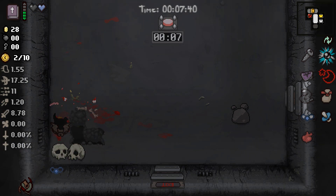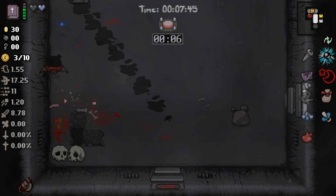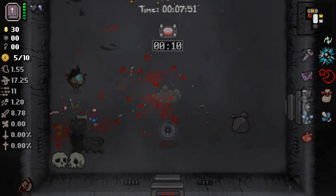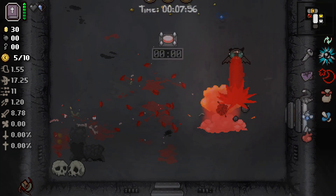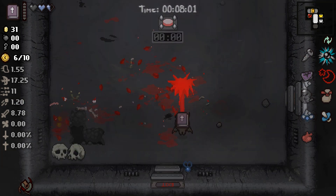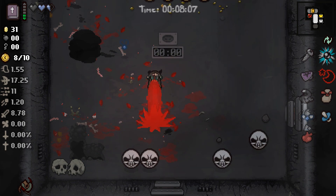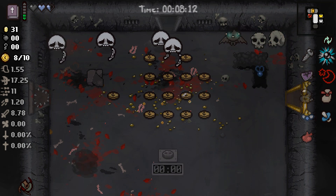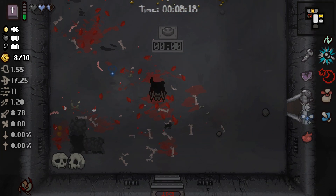These guys are annoyingly fast but they can't stand up to my brimstone laser. Our damage is good. I should also make sure I'm using the Book of Revelation at every possible opportunity so that it can start recharging again, and we can get the most value out of it. We want to make sure we get rid of these guys — there we go. We're stacking up our money, which is excellent.